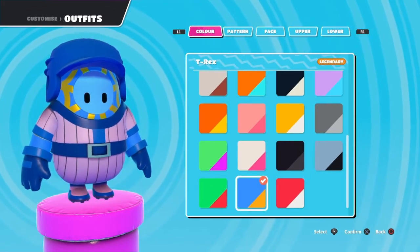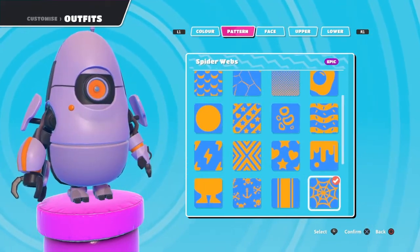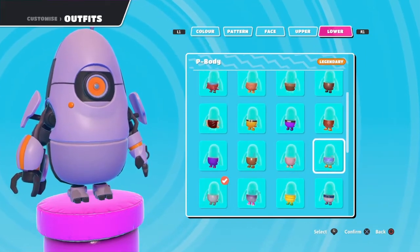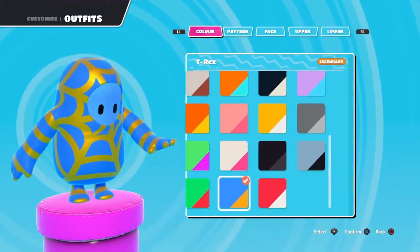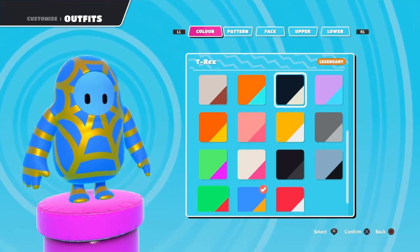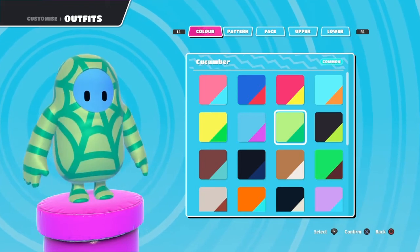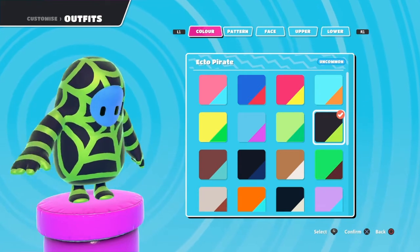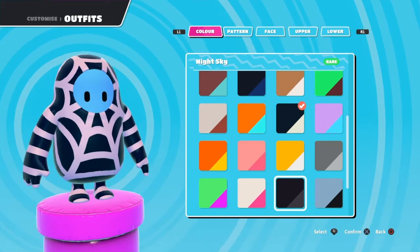First of all, this is my main skin — either this or the Peabody is my main skin. I have tons of colors I usually go with, like the blue and gold color, because that's the only golden thing I have, and golden looks good in this game. I have a lot of colors, but some don't look that good — there's green, black and blue, black and white.